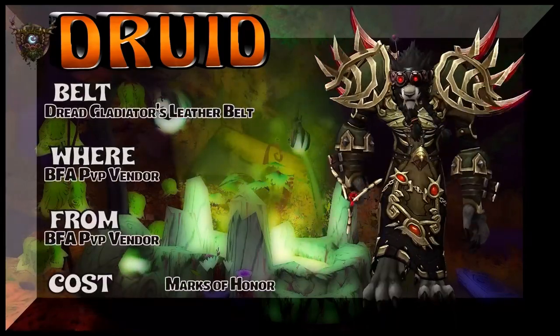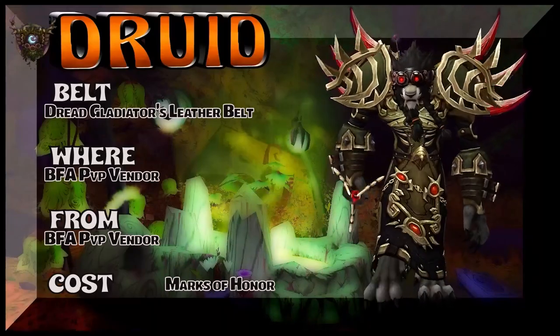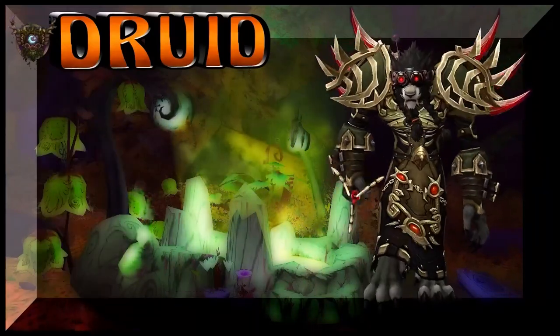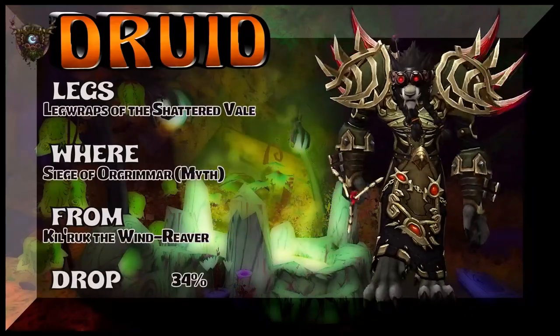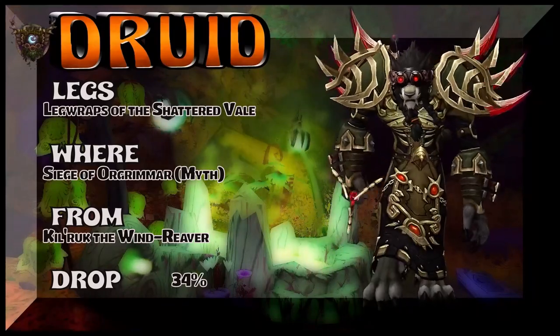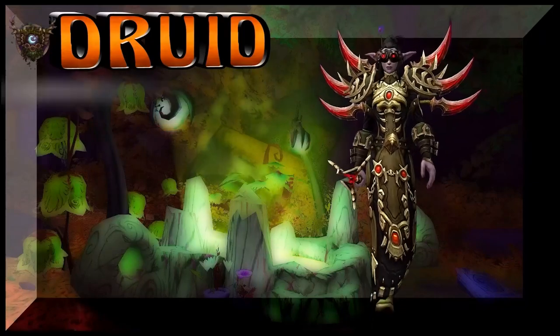Next up is the belt, Dread Gladiator's Leather Belt. That's an Alliance-only belt — BFA PvP vendor, Marks of Honor to pick up that belt. The legs are Leg Wraps of the Shattered Veil, part of the same tier set for Druids as the chest, which is Siege of Orgrimmar Mythic. Good drop rate on that, by the way.